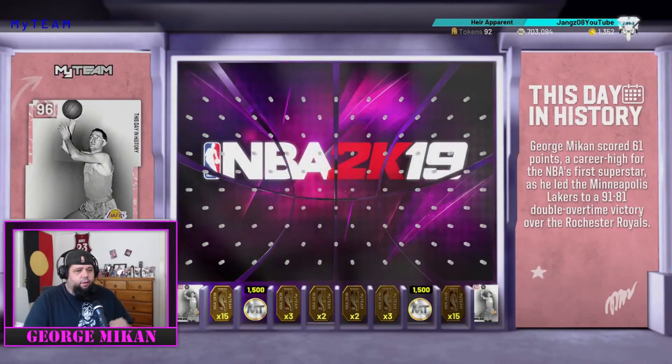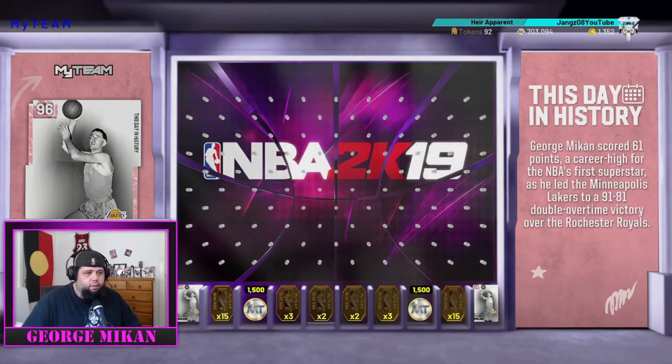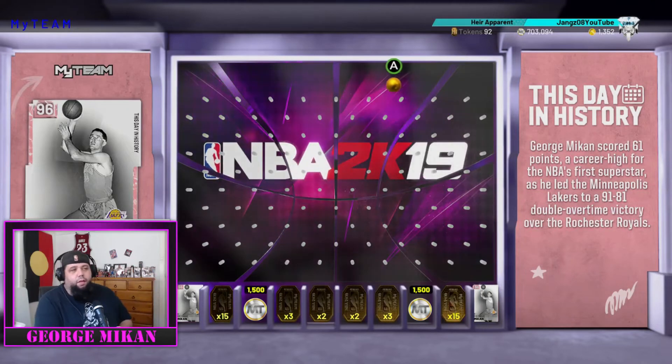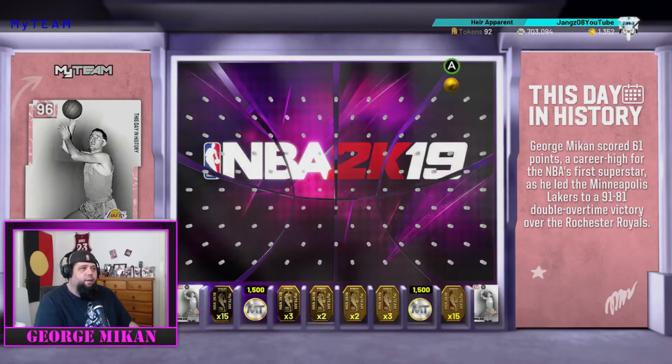There are two George Mikans in the corner, two 15-token spots, then threes, then twos. Some people say you want to drop it on the very final peg in the second row, others say the last peg on the top row, and others say the second or third last. I'm just going to try and drop it on the left-hand side.